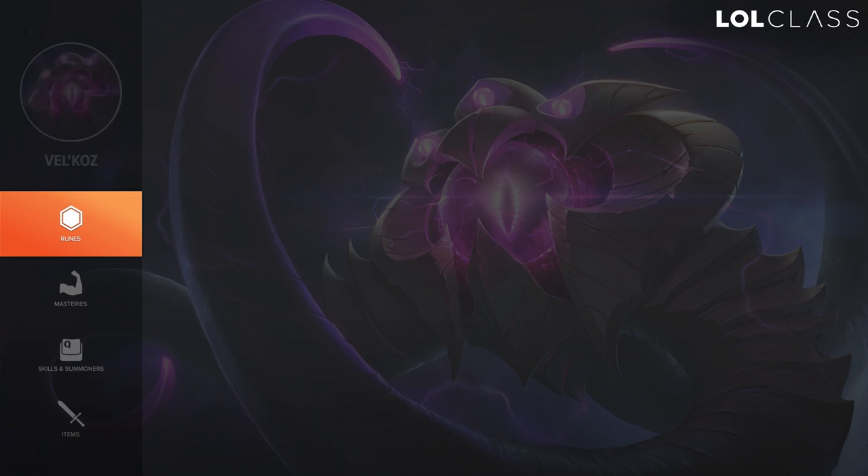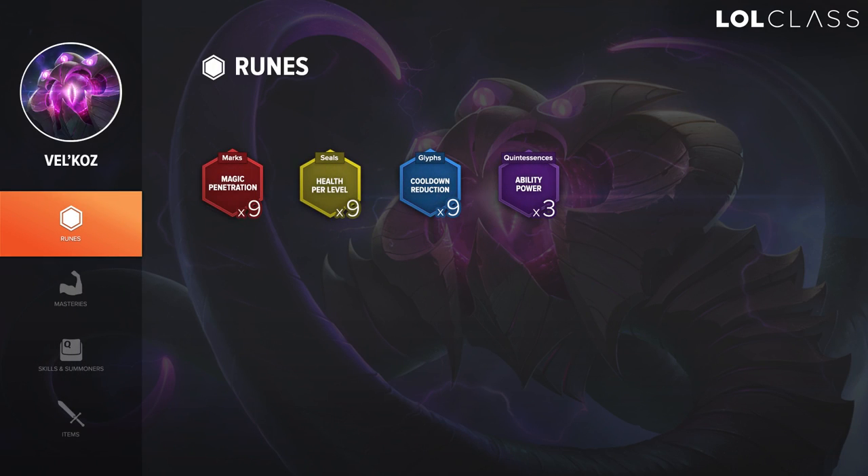There are two different ways you can approach your runes and item build for most AP carries. The most standard one is probably going 9 magic pen reds, scaling health yellows, and CDR blues with AP quints. But how I'm typically doing it now is magic pen reds, which is pretty standard, scaling health yellows, also standard, and then for the glyphs I go 6 scaling CDR so I hit 10% CDR at level 18, and then 3 scaling AP with AP quints.